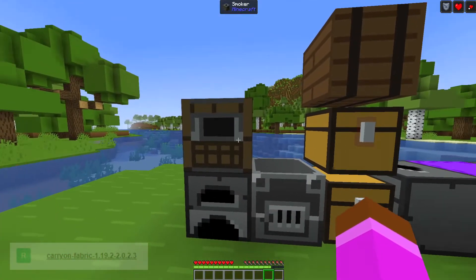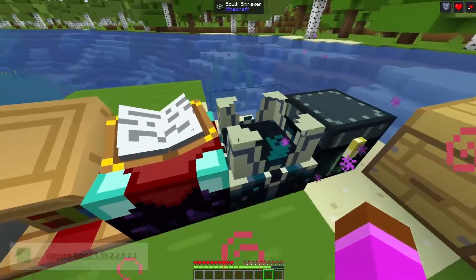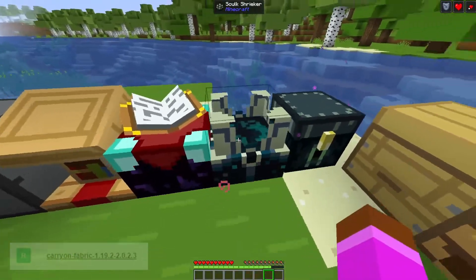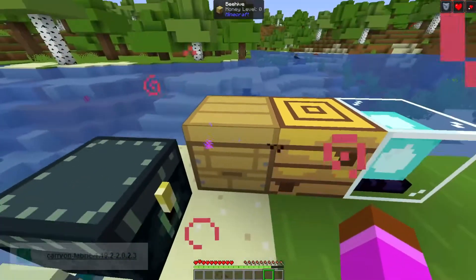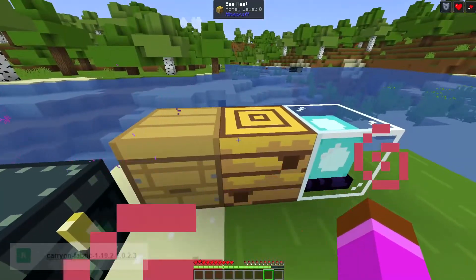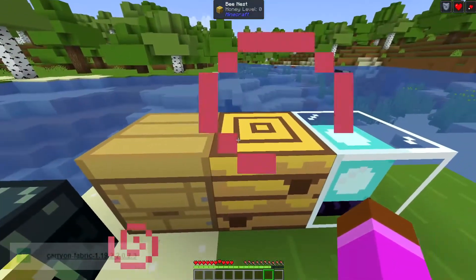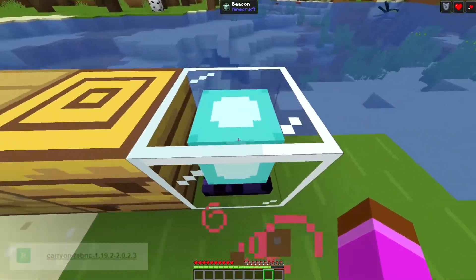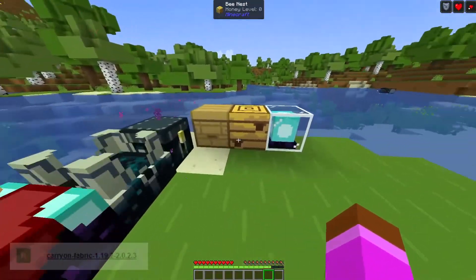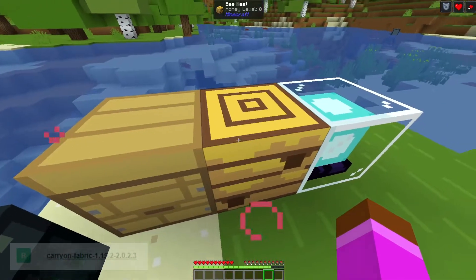Not only can you pick up chests, you can pick up trapped chests, barrels, blast furnaces, furnaces, smokers, dispensers, shulkers, droppers, lecterns, enchantment tables, sculk shriekers — why would anyone want to carry a sculk shrieker around — but that's part of it. You can also pick up ender chests, beehives, and bee nests, which are perfectly useful if you want to take a bee nest with you instead of hunting for a silk touch pickaxe. You can carry around a beacon too.